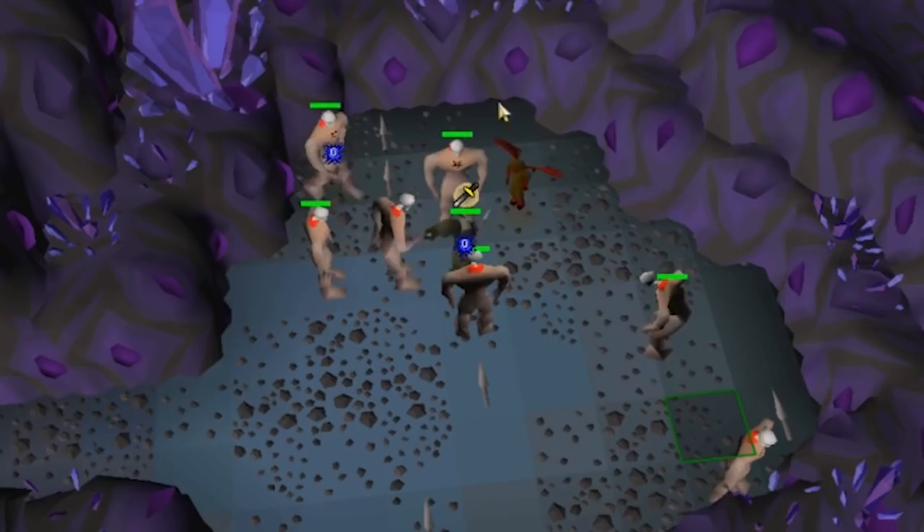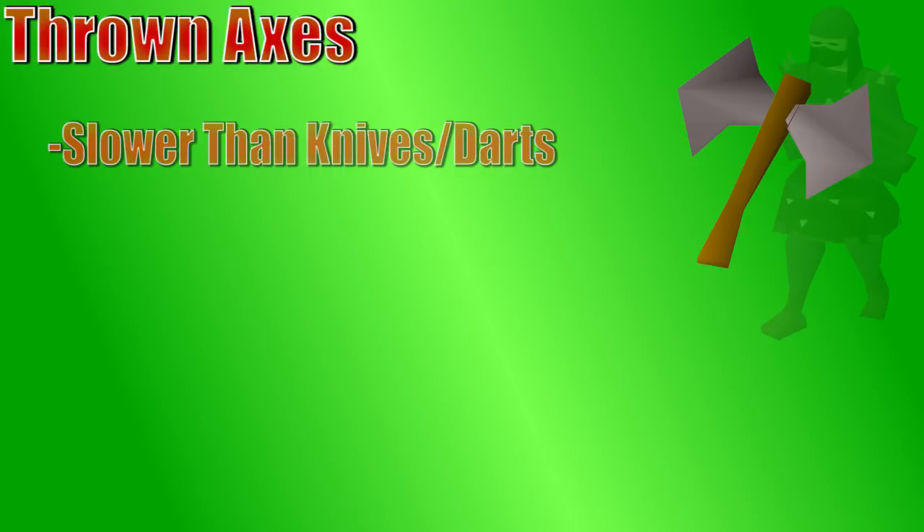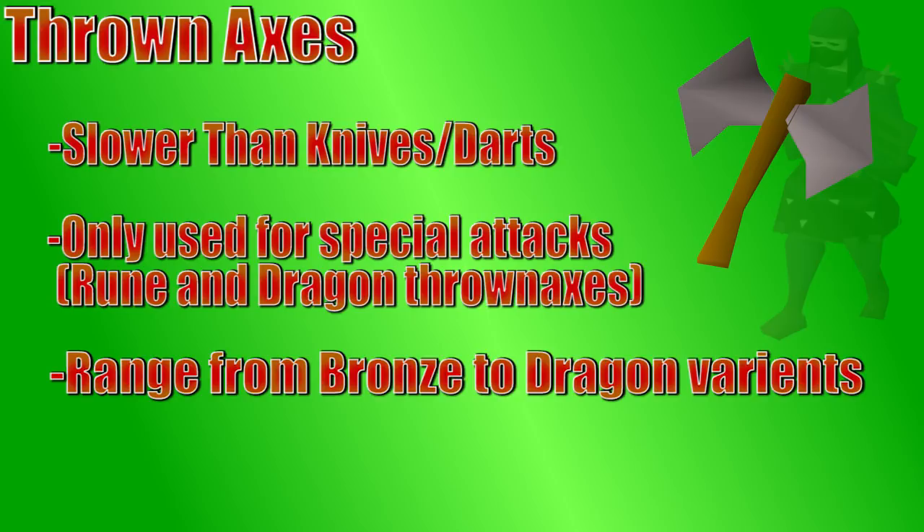There are also throwing axes for thrown range weapons. These are far stronger than knives, but they are also a lot slower, so they're not used very often. The rune throwing axe has an interesting special attack which can hit multiple targets — it's mainly used to get into the Dagannoth Kings' lair by yourself. Dragon throwing axes also have a special attack that increases accuracy and can be used in quick succession with another weapon, making it very powerful for PvP, but not very commonly used for PvM.